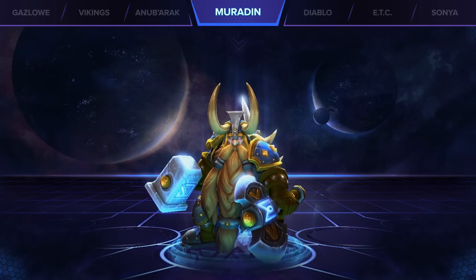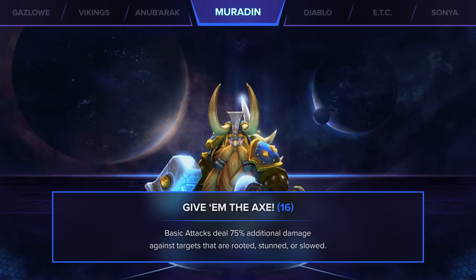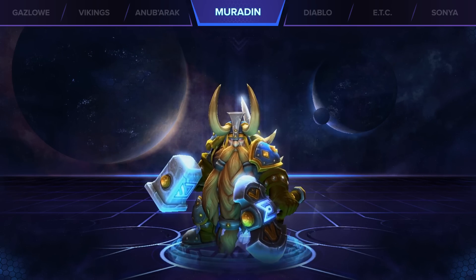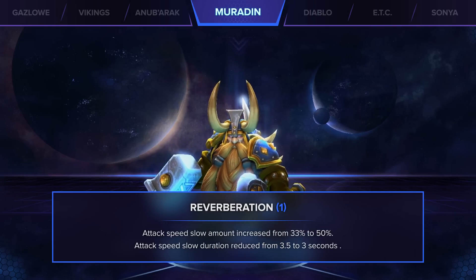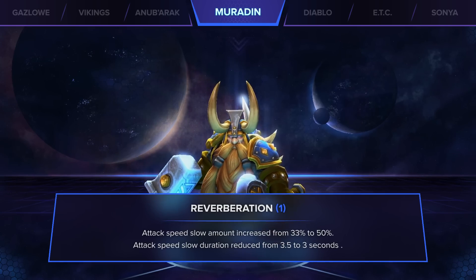Muradin — more specifically Battle Muradin — received a nice buff as he was given his own version of Executioner, but with 75% increased damage instead of 40. Haymaker's cooldown was also reduced by 10 seconds. His Reverberation talent was also increased to a 50% attack speed reduction at level 1. I'm not sure who did the numbers on that, but holy moly!